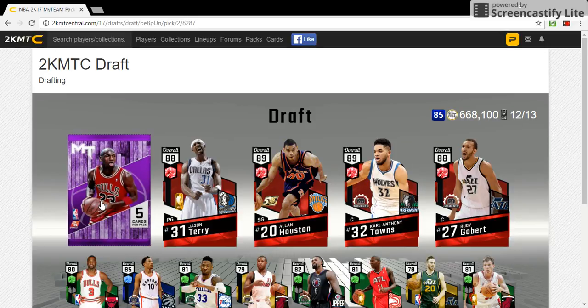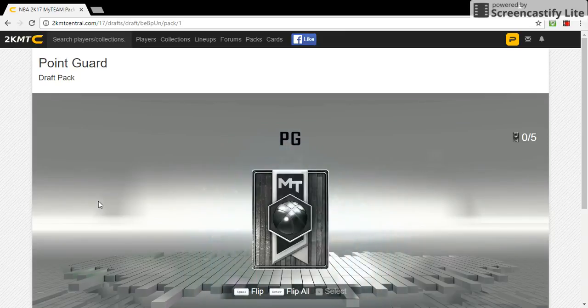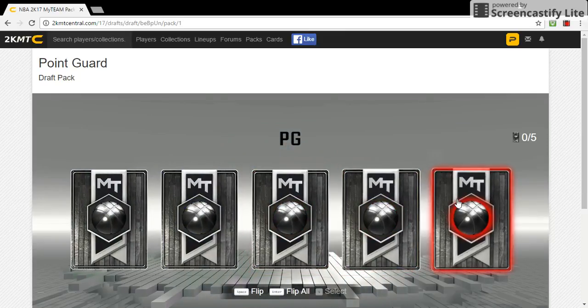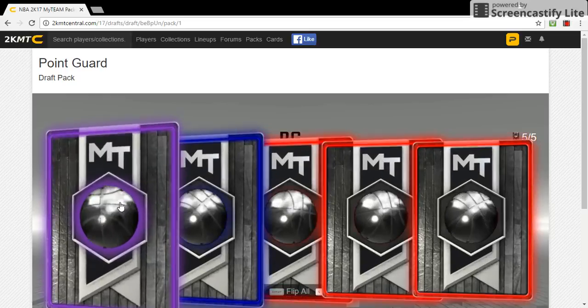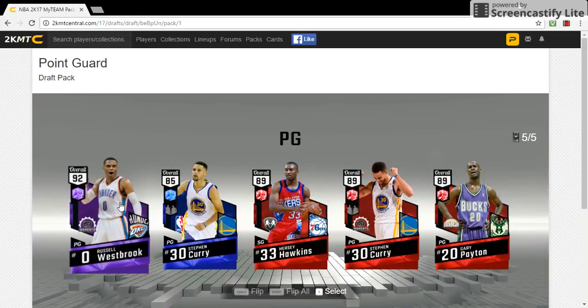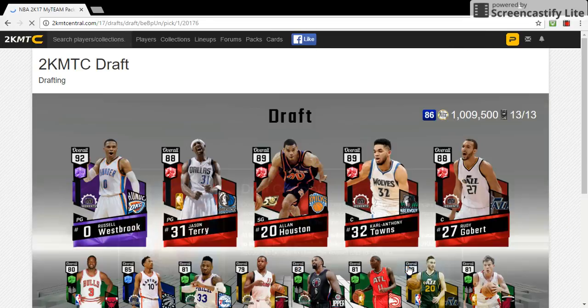Now here's the best pack out of them all - it's probably where we get the rarest cards. Diamonds come out of here all the time. The best one on there is an amethyst. Let's see - 92. Russell Westbrook! So the draft's complete.